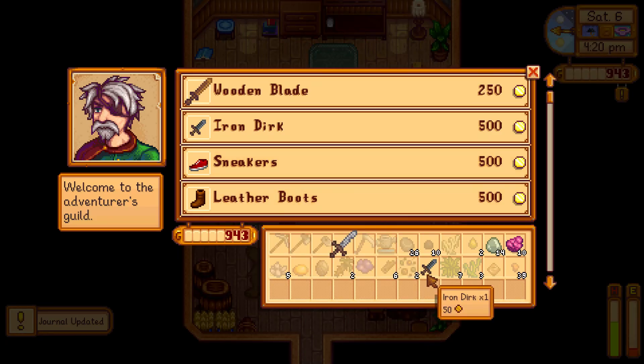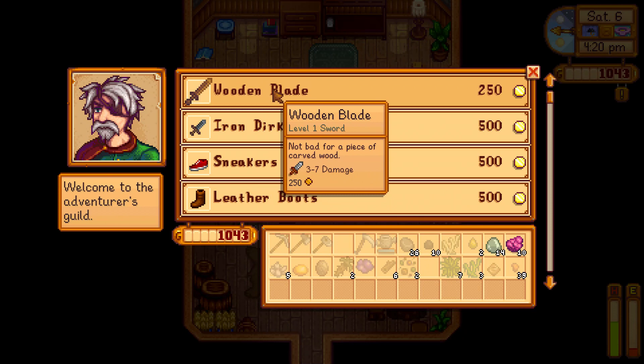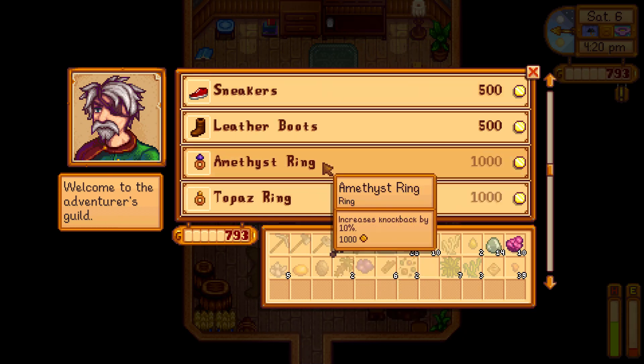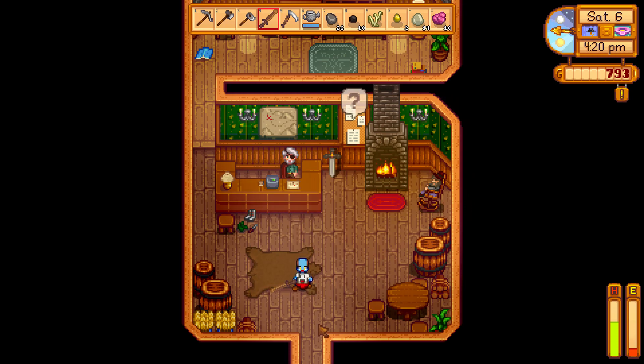After you kill 10 slimes, you can then enter the Adventurer's Guild, allowing you to buy a wooden blade to replace your rusty sword if you don't have anything better. And you have new friends.